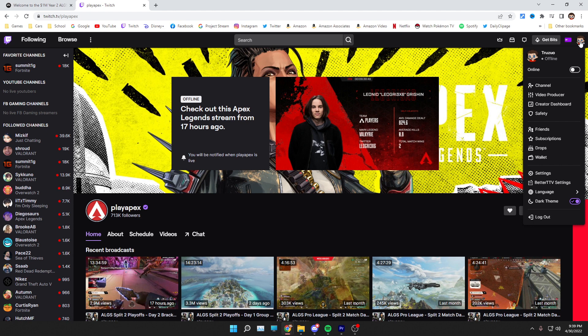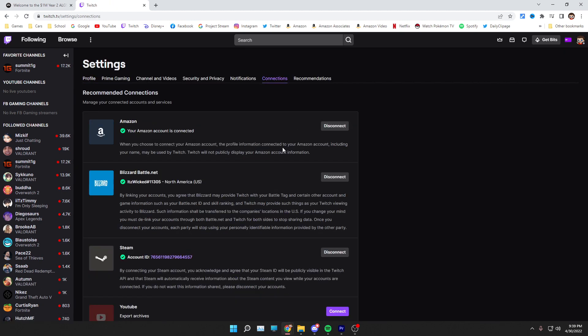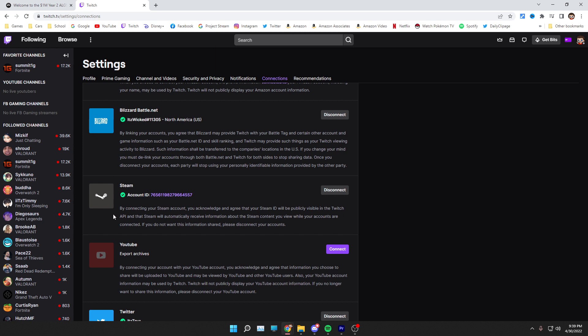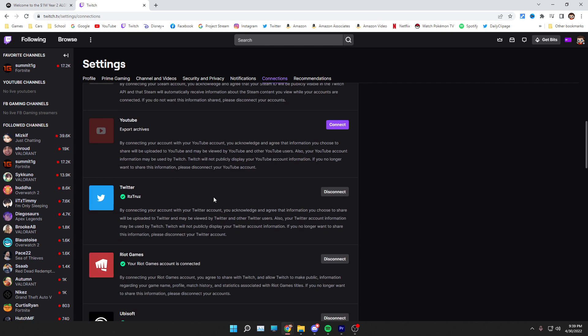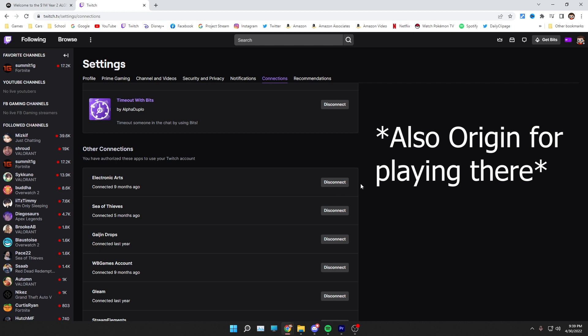Once you're signed into the account you want linked, head over to Connections, which is going to be in Settings. Once in Settings, go to Connections. If you're playing on Steam, make sure your Steam account is linked to Twitch — it will show Disconnect if it is connected. Scroll down farther and you're going to find Electronic Arts. That is the EA/Respawn connection you have to link to get the drops.